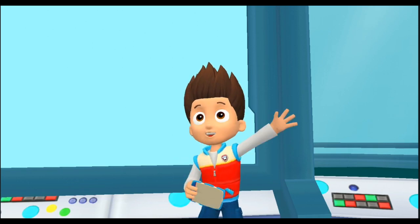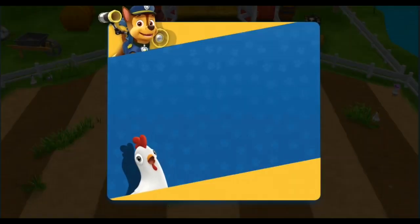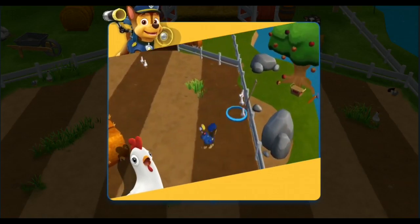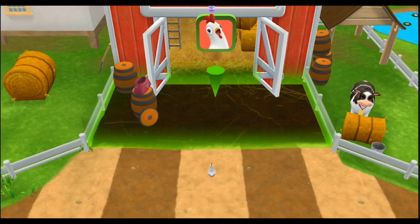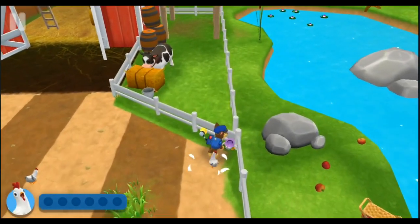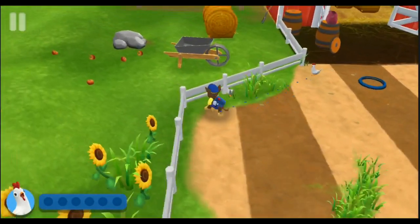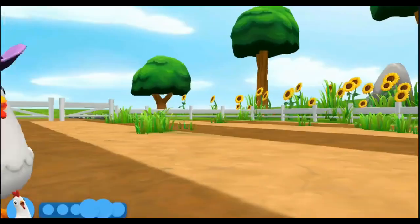Tap on the screen to move Chase around the field! When Chase gets close, this is the chicken coop! Find all the chickens and bring them back to the coop! Don't worry if they split up — you can go back and get them later! Oh! It's Chickaletta! Hi Chickaletta! Look around! Some chickens could be hidden! Great work, pups! Farmer Yumi will be happy!